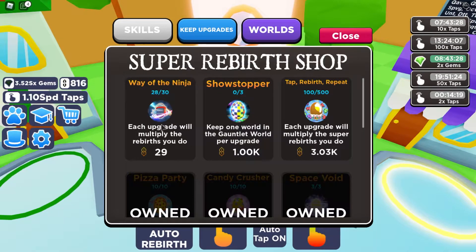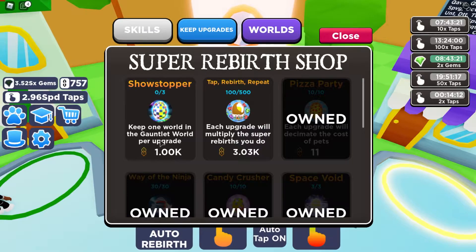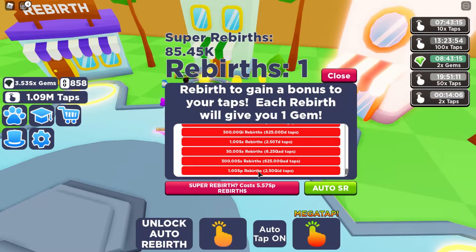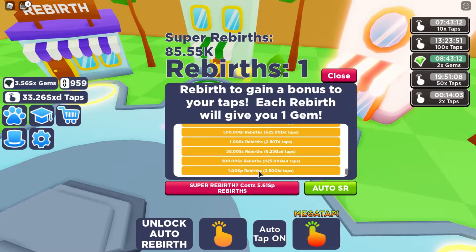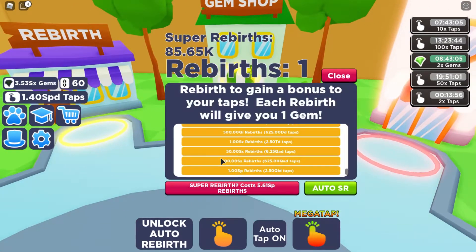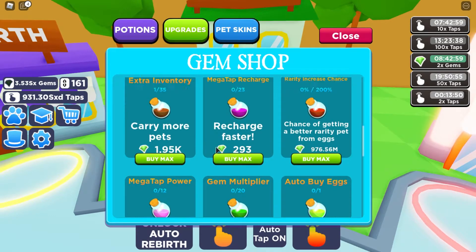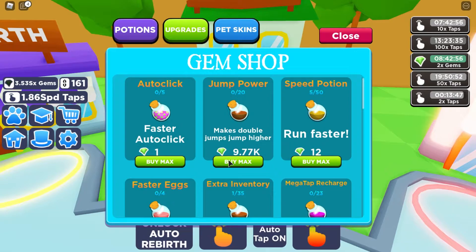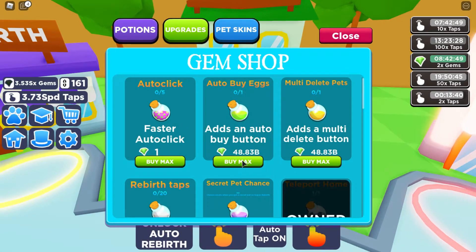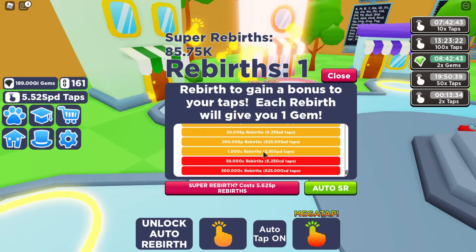So let's buy all of this. The ninja — each upgrade will multiply the rebirth you do. And then we have the escape world and the gauntlet, so I'm gonna buy one of these just to see, cause I'm not really gonna go for the winter world — only the first world. Then I need some gems, so let me get that, go to potions, buy this and then buy everything else. There should be a button here like Buy All — no, just every single thing. And now I can go down here.